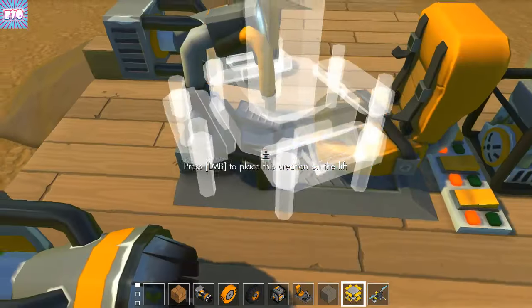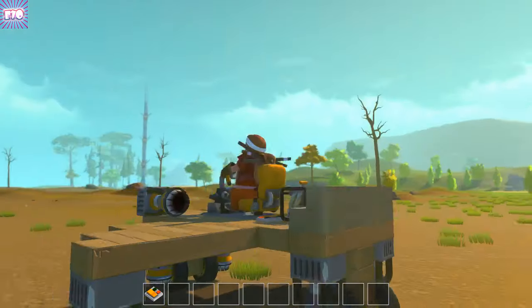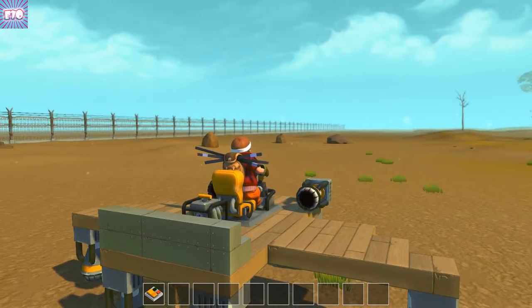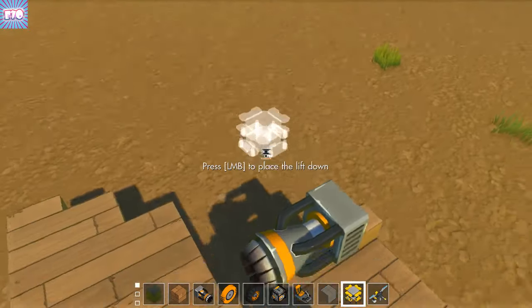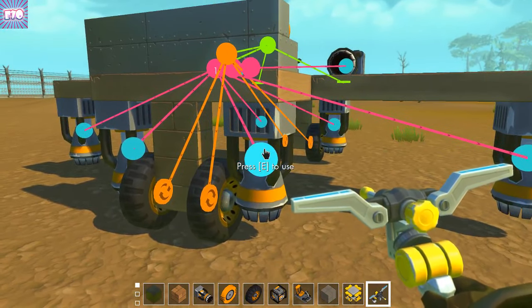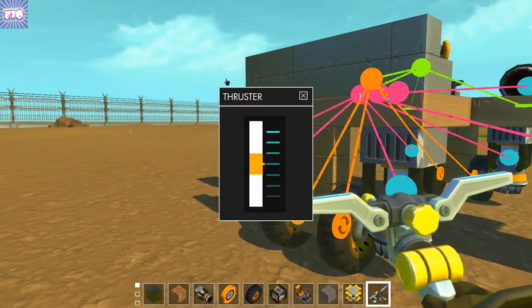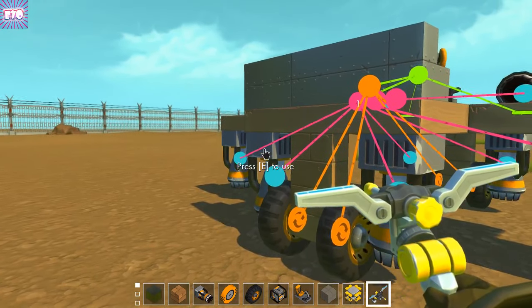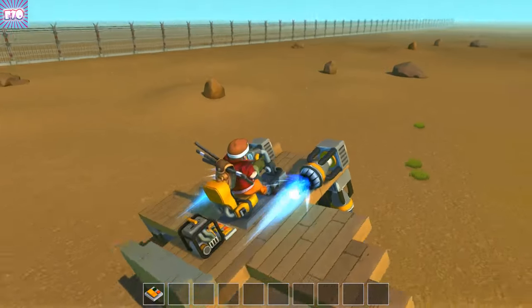By the way guys, if you want you can download my plane right now at the Steam Workshop. These thrusters are just too high in the back. It's called Plane 3.0 - it's a good little plane, it's gonna be better than this one for sure. The best part is that it took me a while to build.